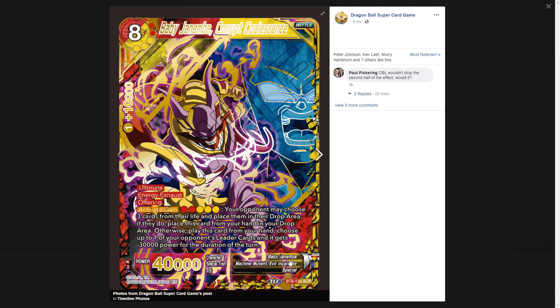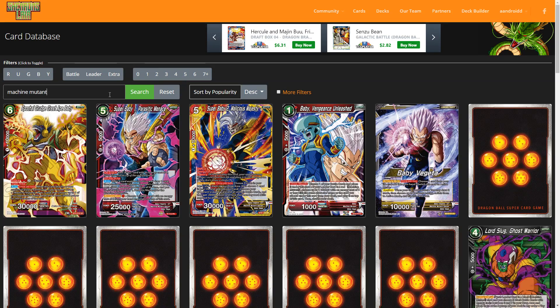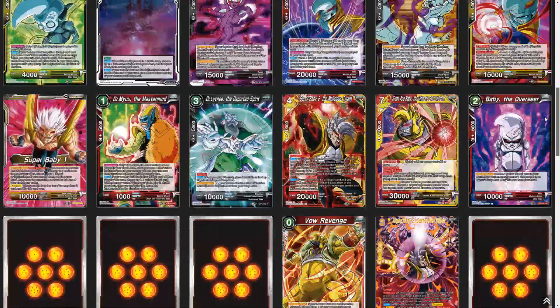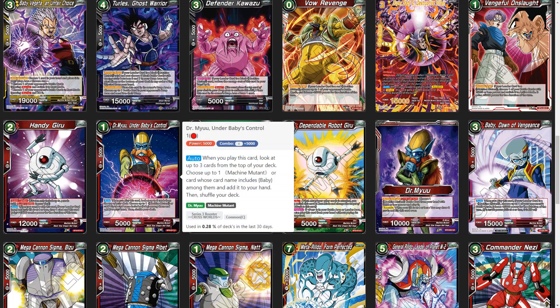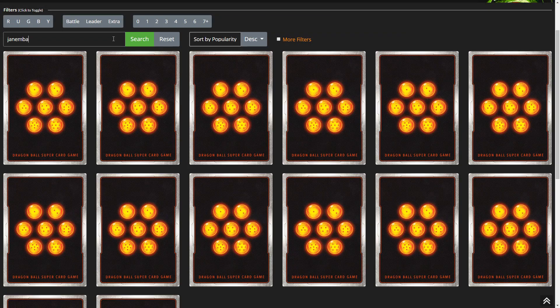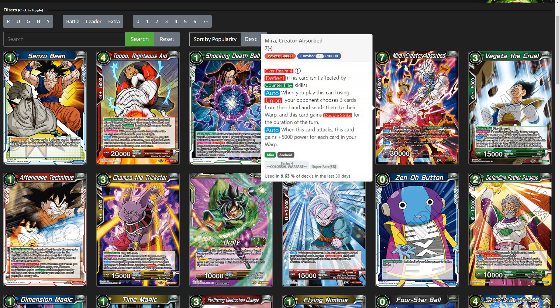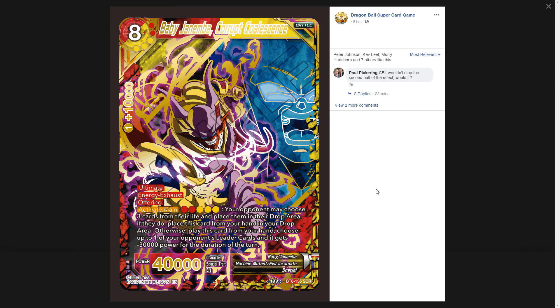This card is searchable by Baby cards. It has the Baby tag, the Janemba tag, and the Machine Mutant tag. Since you're playing a one-of, you can revolve your deck around finding it. A Baby deck can use Dr. Mu to search out the secret rare along with other Baby cards — so it's going to be a Machine Mutant or Baby search. The one-drop Psyche Demon can also choose one Janemba card, though it is a blue card so you'd need a tri-color setup, which I wouldn't really recommend.